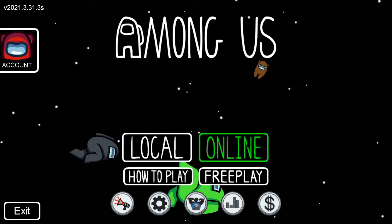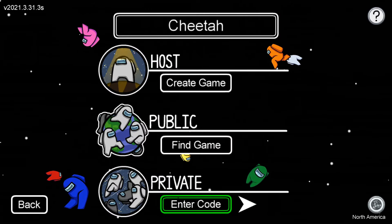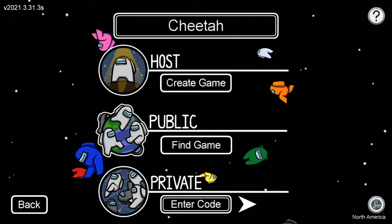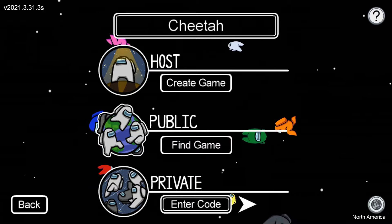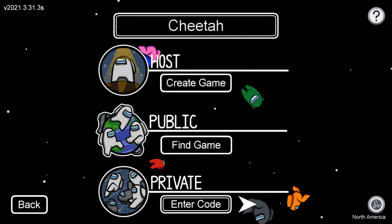One way you can fix that is if you go to online and then create game, find game, or enter code — whatever. If you just keep spamming it, it might take a little bit, but you should be able to get in. That's not the most convenient way of doing it, though.